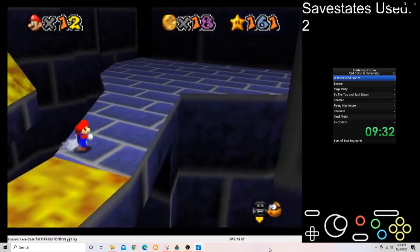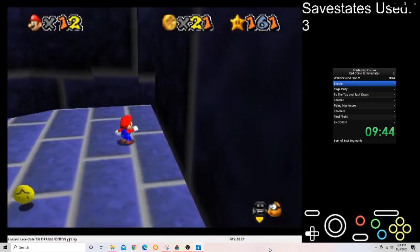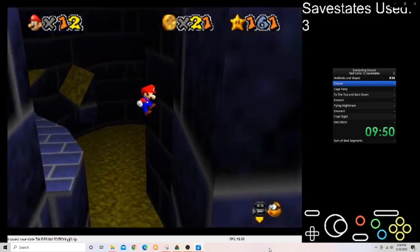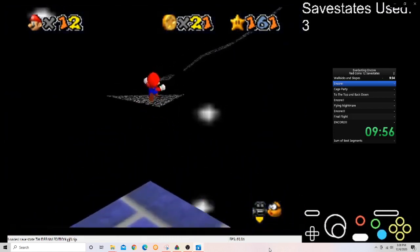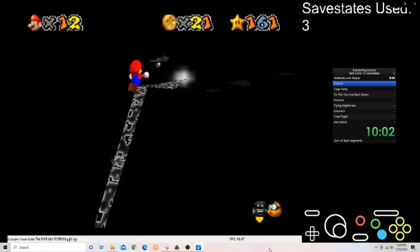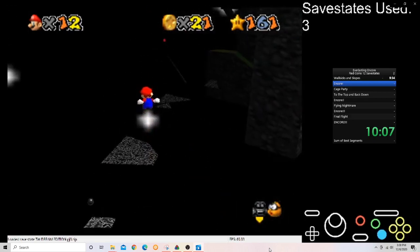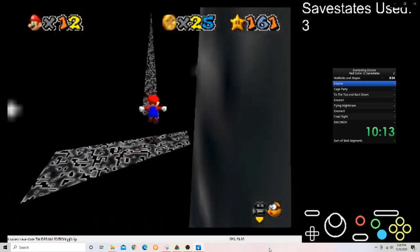I always like when cheeses still keep the general essence of the star and don't just break into something else. Like Night of Doom — a lot of those cheeses are just use the wing cap and do whatever you want. And there's the first split. Another weird awkward break because like I said, the editing software is pretty bad.